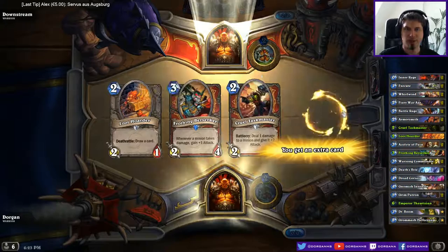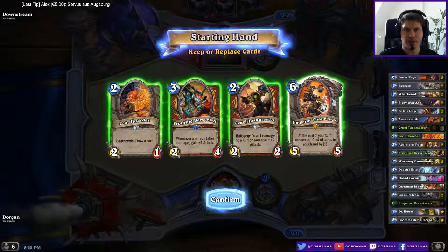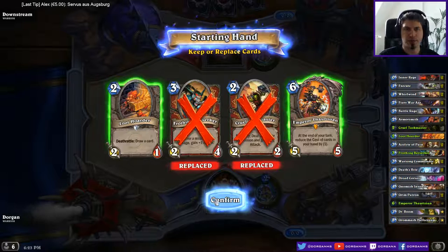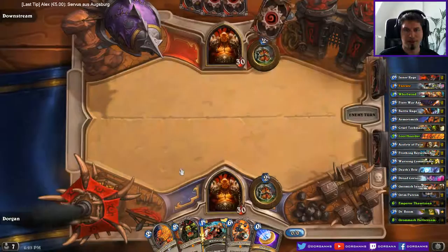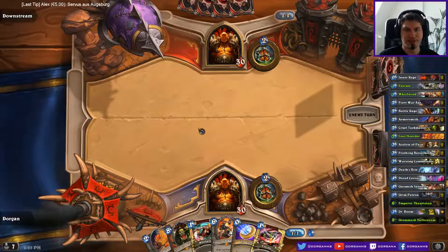When I finish the climb I'll probably try out some other Patron versions. I think it's okay to keep Loot Hoarder - it's basically like throwing it away. It's only bad against Acolyte if I don't draw a weapon. Other than that it's like tossing it back and drawing another card, just cycling through the deck until I can play Thorazen.